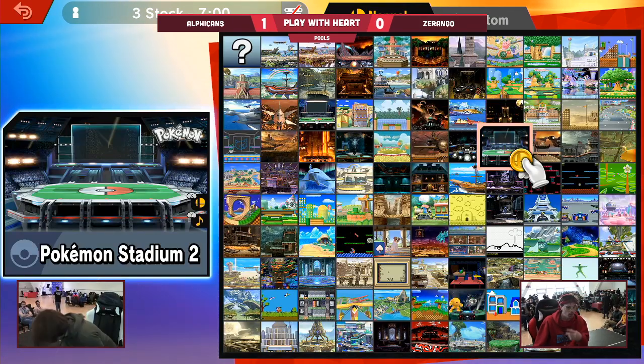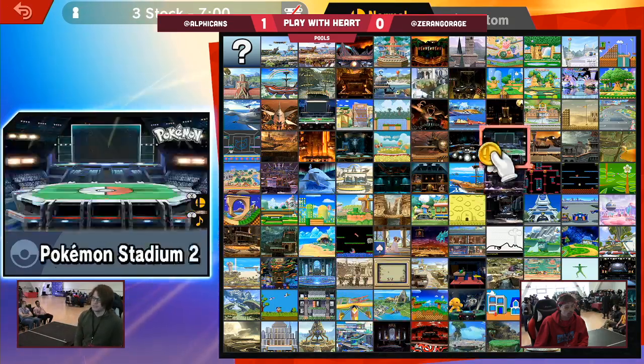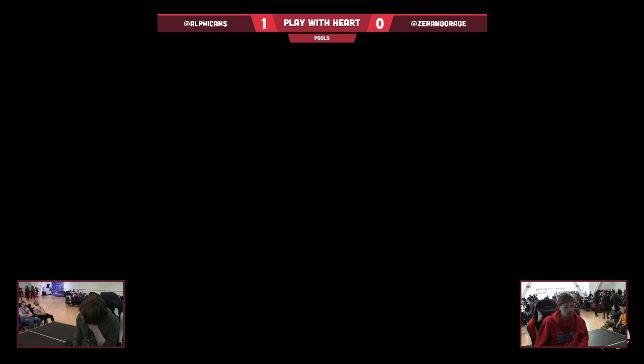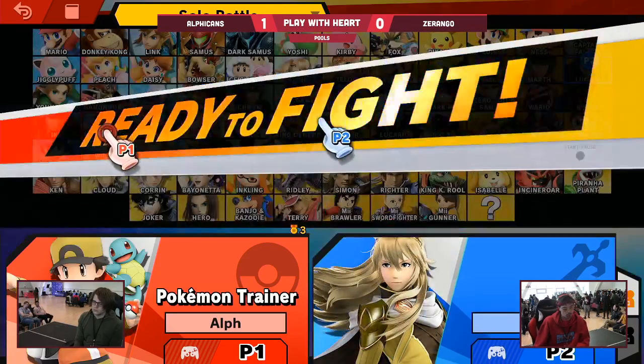He's always picking either Razor Leaf versus the neutral air, or forward air if he's far enough away to where the back air is going to beat out the neutral air or forward air. Any time he's above him, he does the up strings. Just rough. And I think Pokémon Trainer — oh, he's sticking with it.